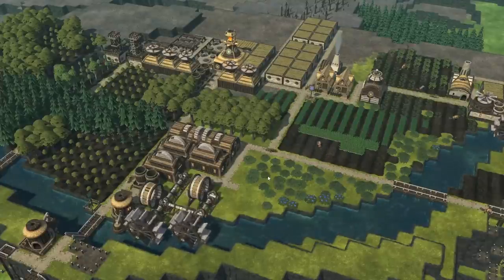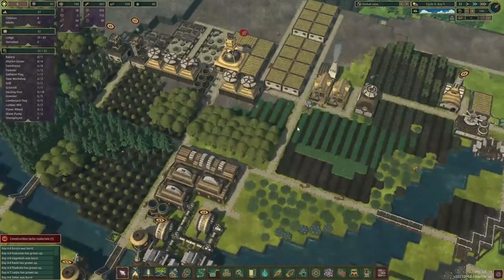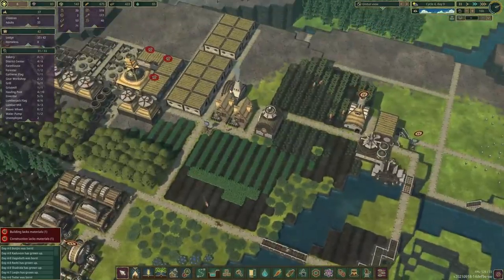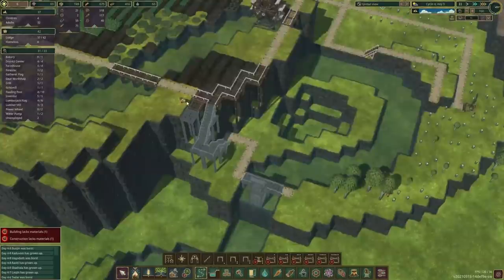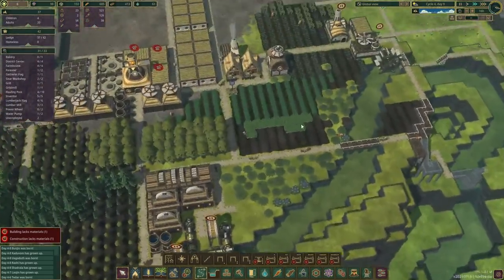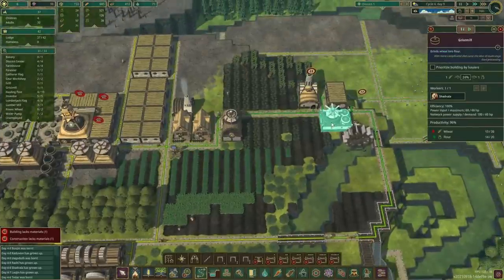Hello everybody and welcome back to another episode of Timberborne. Let's take a look at our colony. Just before starting to record I had a quick look around the map and queued up a couple of things. We're starting to build stairs down here and a bit of a dam so we can fill up this tiny little lake. We also put a couple more houses over here and finished building the bakery and the crisp mill.